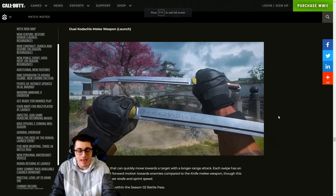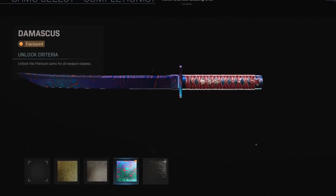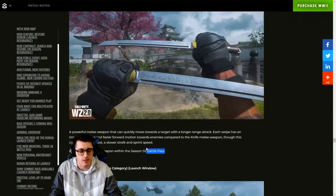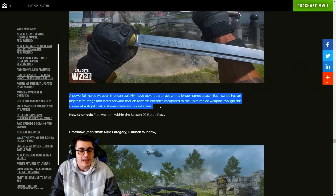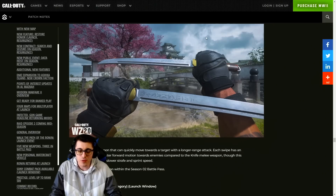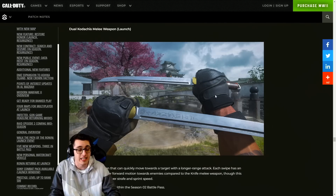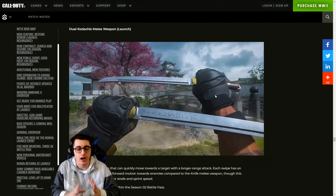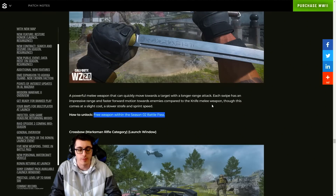Also available at launch through the battle pass are the Dual Kodachis melee weapon, returning from Modern Warfare 19. Described as a powerful melee weapon that can quickly move toward targets with a longer range attack — each swipe has impressive range and faster forward motion toward enemies compared to the knife, though at the cost of slower strafe and sprint speed. These are probably going to be meta in both MP and Warzone — likely as annoying as Kali Sticks were in MW19 and Warzone 1.